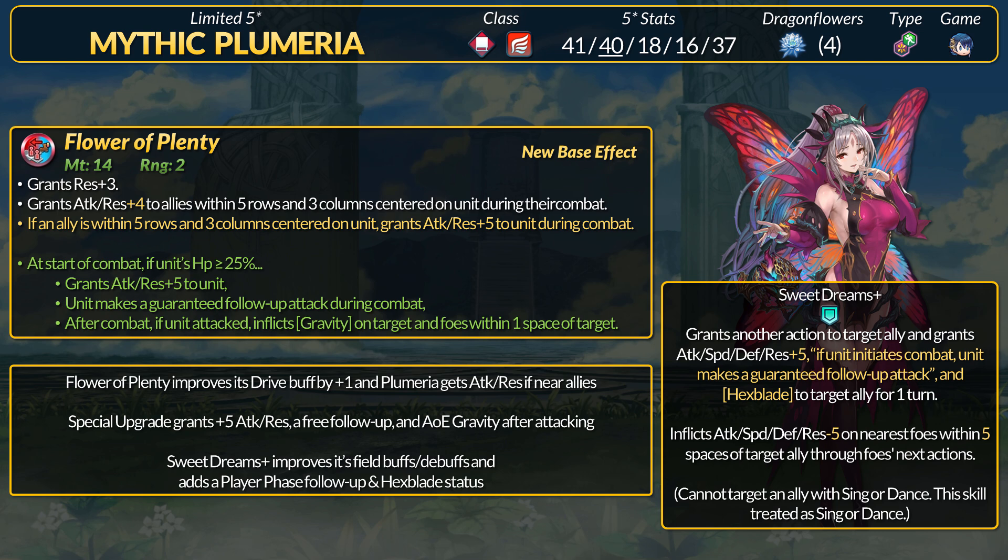For the actual refine, at start of combat, if above 25% health, Plumeria gets plus 5 attack and res again and a free follow-up attack. After combat, if she did attack, you inflict Gravity on the foe and on foes within one space of that. As a dancer, Plumeria's refine only adds plus 1 attack and res to her support power — the rest will come from her remix dance. Flower of Plenty instead gives Plumeria the basic combat boost of plus 10 attack and resistance, a follow-up attack, and that AoE Gravity.